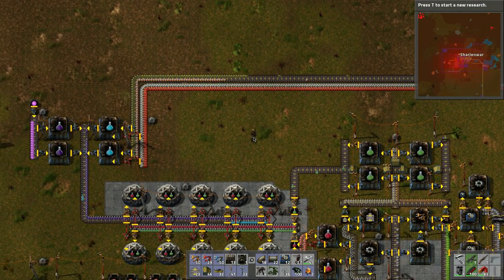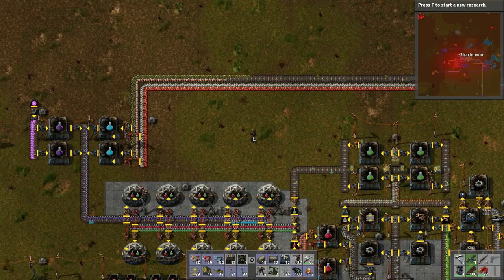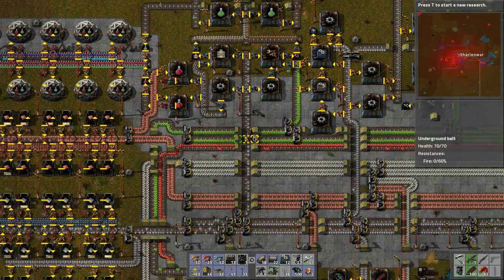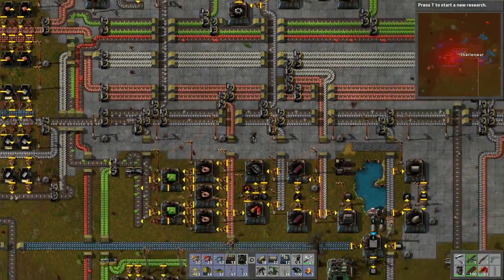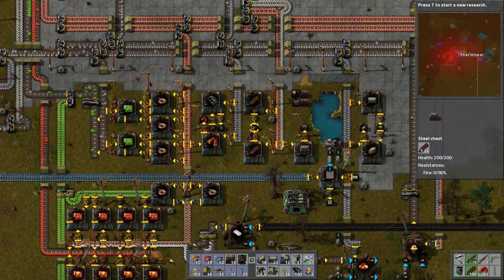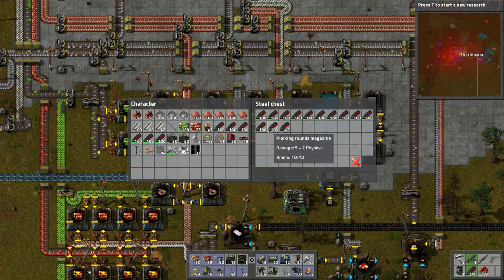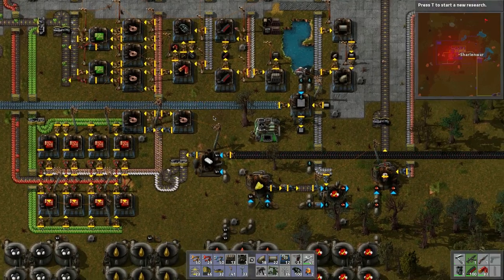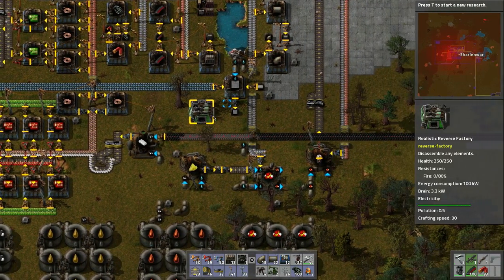The purple science is backed up and blue will be backed up too, so we'll let that run a bit. Let's grab some materials — some ammo, some wood to queue up, and a bunch of other supplies.